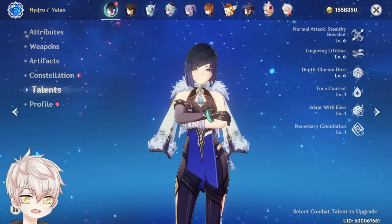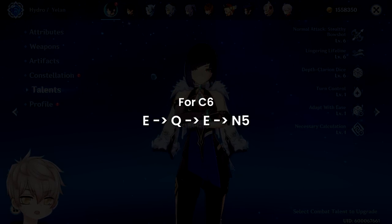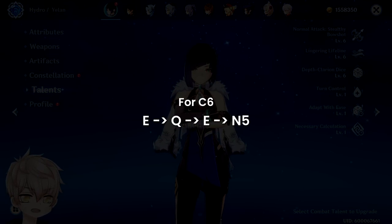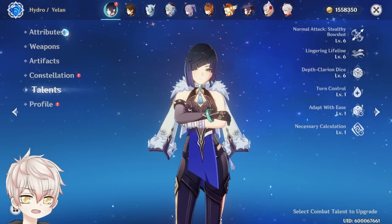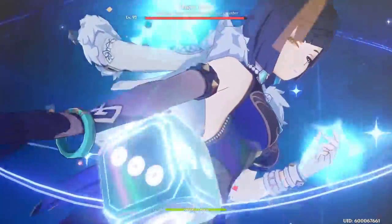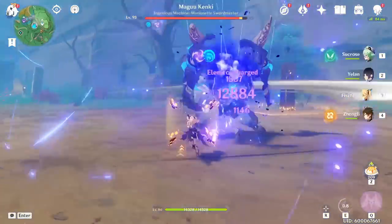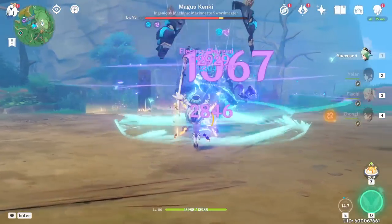Use the Charge Attack Breakthrough Barb to lead the fight or as filler. For Constellation 6, use EQE into the 5 normal attacks with her C6 buff, then swap to the next rotational DPS. Now, how does her Hydro application look in common situations? For Taser, it's standard as expected — there are no issues with her burst application maintaining double auras all the time, as demonstrated here with C6 Fischl as the Electro applier.